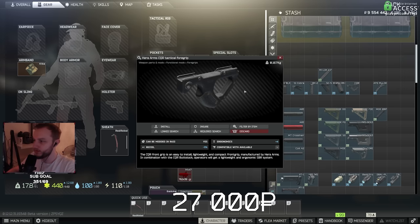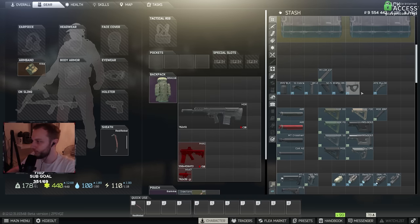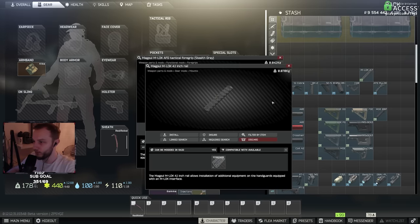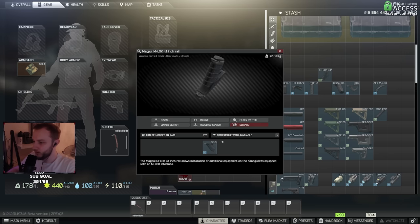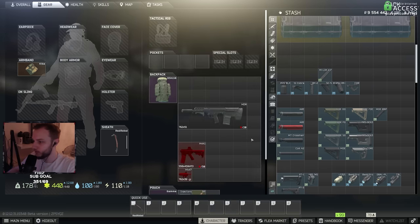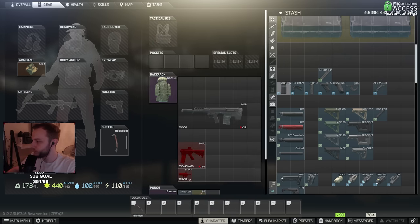Then we've got the CQR, which is best-in-slot for the Ash-12, M4, and HK, but you will need a rail to put this on some guns. Overall, if you want something really easy to put on any of your builds, you can use the AFG, as it doesn't need a mount. A lot of these grips will have to go on a mount, but the AFG can just be whacked on a gun directly, which is really handy if you don't want to make things complicated.